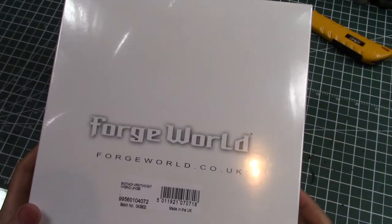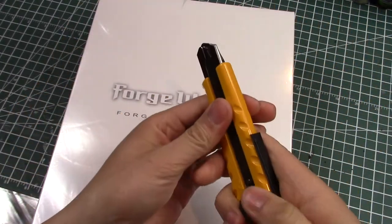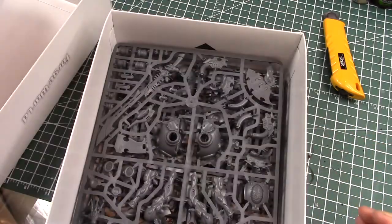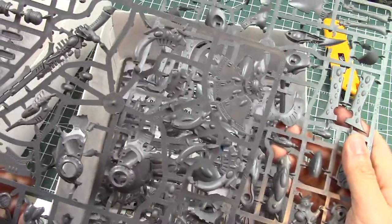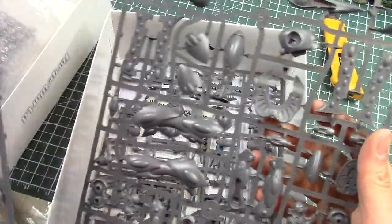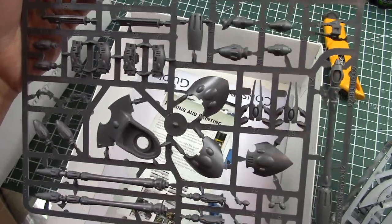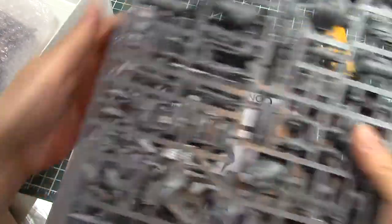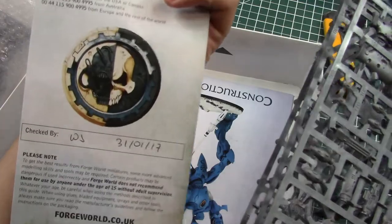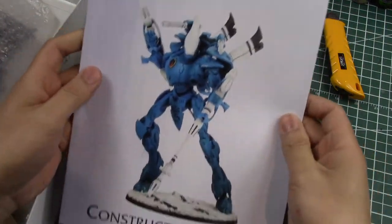My first ever Eldar model — the Scathatch Wraith Knight. And of course, my first model for Eldar has to go straight to the good stuff. The Wraith Knight itself is actually just a Wraith Knight model — which I didn't realize. Well, I knew I was just getting a Wraith Knight model. So here it is: plastic Wraith Knight model, but it comes with the sword and the shield, and it looks like it comes with the D-guns. So that's great — I thought I had to buy that stuff off eBay later. This is just a standard Wraith Knight kit right here. This was checked at the end of January.